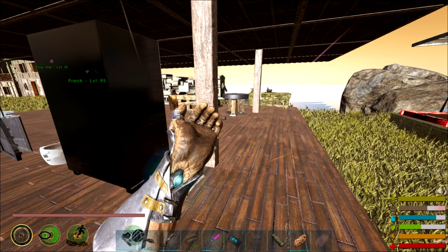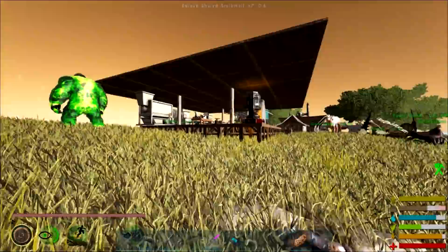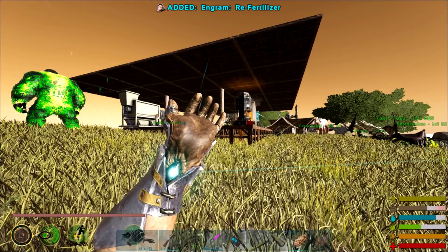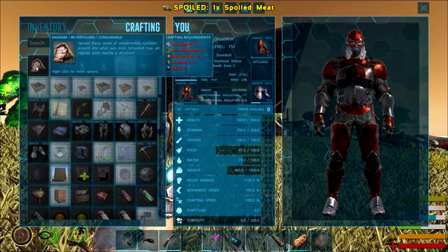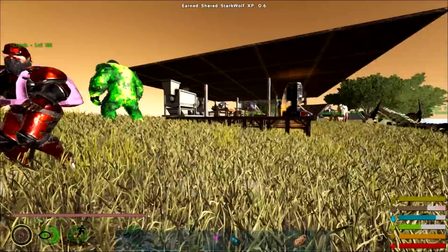I'll have to take a look — I just mean it started lagging a bit. So I need to figure out re-fertilizer — I was going to learn the re-engram. And it requires rare flower, rare mushroom, spark powder — and of course it needs fertilizer. So I need to make 10 fertilizer before I can make a redwood tree. Hey Crit, Ghost — do we have oil or do we need to get oil? We can — there's oil inside the pearl cave if you want to grab some.